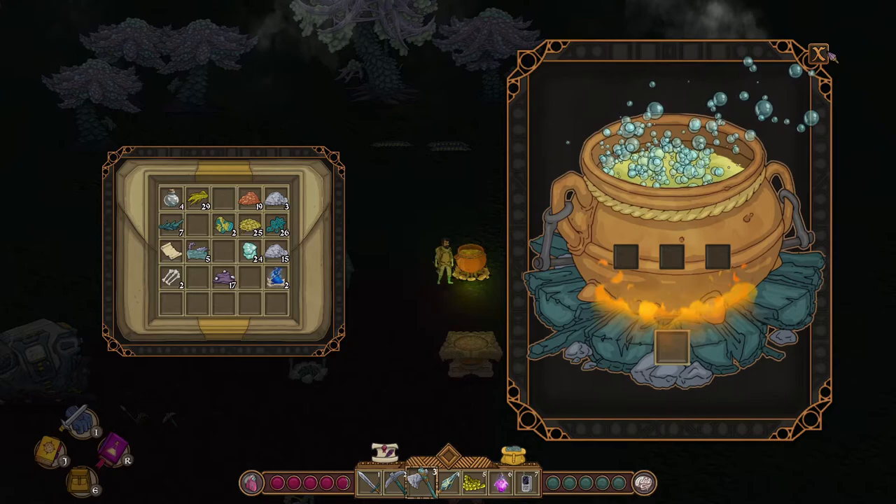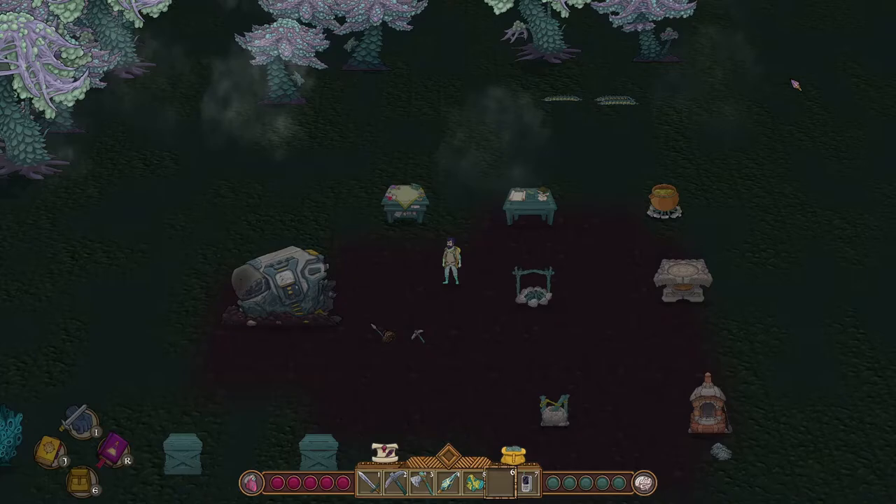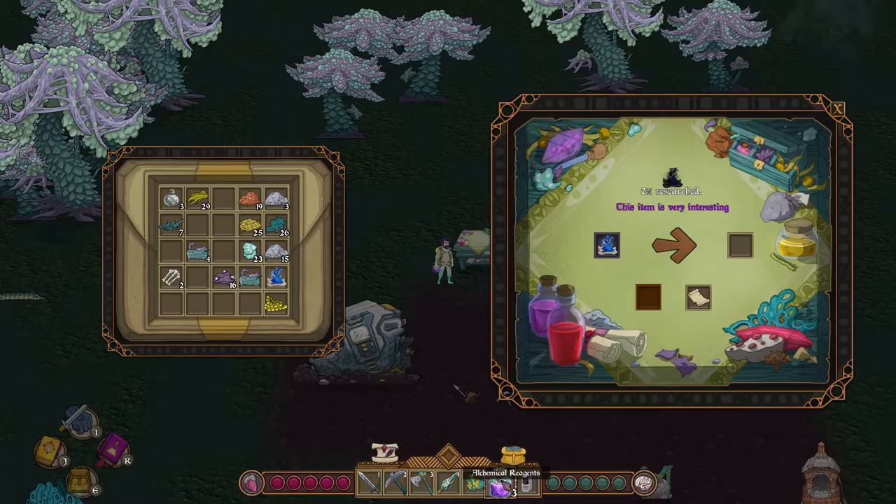Next, craft the deathly slumber potion from our Metabolic Control research earlier on. Drinking this unlocks Traumatic Triggers. Do keep in mind that without armor, a lot of damage will be dealt to us during the slumber. Traumatic Triggers allows us to craft blood vitriol.